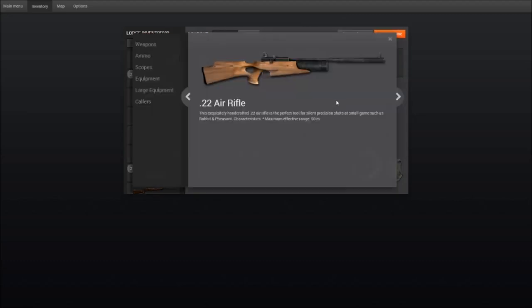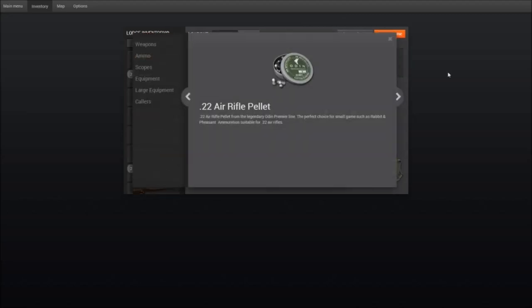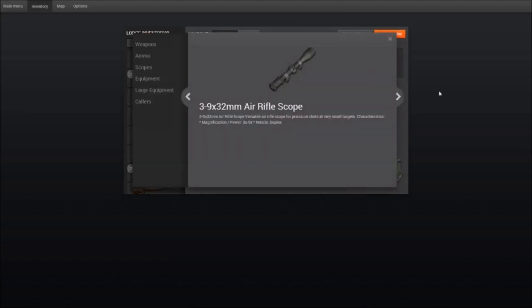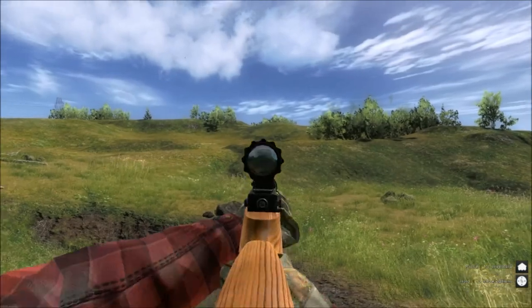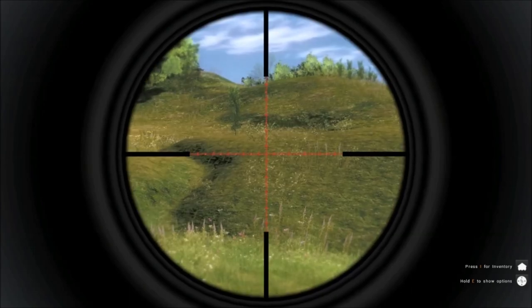Let's have a look at the rifle in the inventory. Here are the pellets and we will put the scope on. Here is the scope with the zoom on.